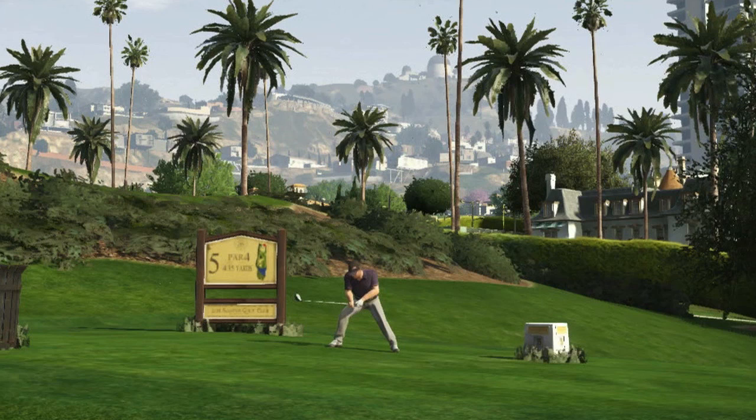We're driving south and west towards the golf course. This is the screenshot of Michael having a bad time at the golf course, and we think we can see the Griffith Observatory in the middle background, which would put this exactly where we are on our map. Those houses in the background on the hills — one of them should be Michael's house, but we're just not sure which one. Again, we'd appreciate your help if you think you can pin it down.